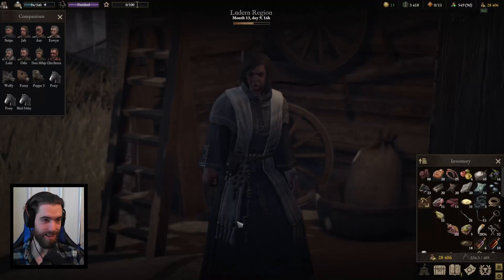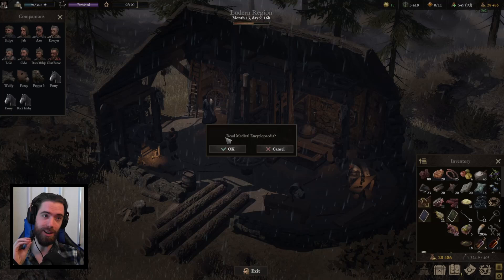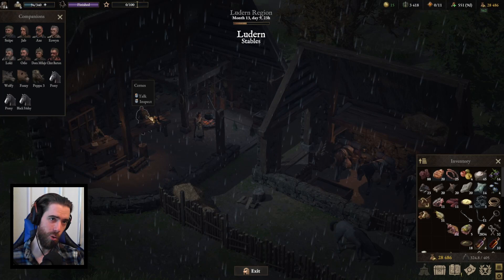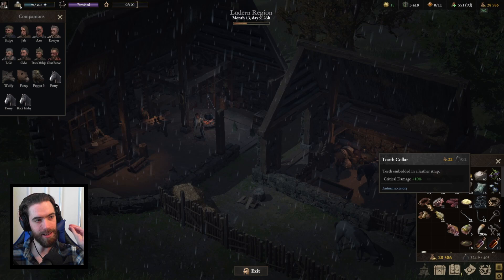With the enclave members saved, we return to the Community of Light and speak to Mother Adesti. We receive the Medical Encyclopedia, Treatise on the Plague, and 80 crowns. Both books each give one knowledge point, making this one of the best side encounters in the region. Back at the Luderne Stables, we speak to Cernes and hand over the medallion from the Plague-Ridden Champion, proving his wife has passed. We gain the Toothcaller — giving an animal companion plus 10% critical damage — and 100 crowns.